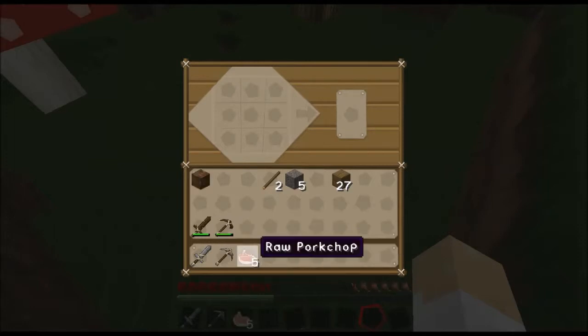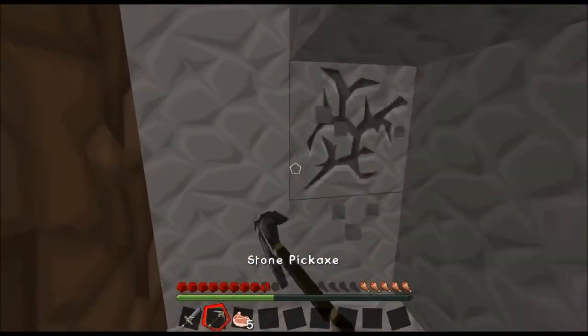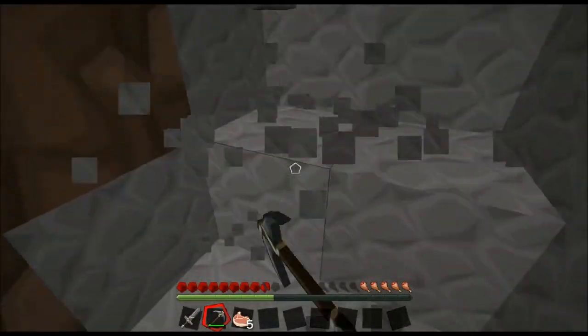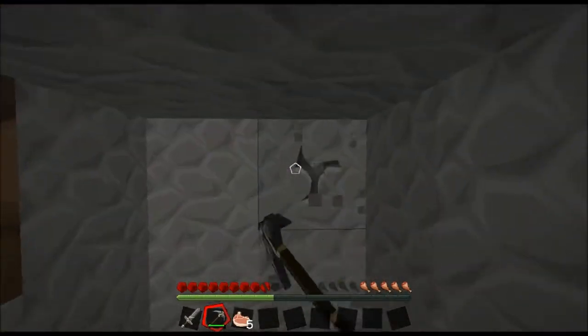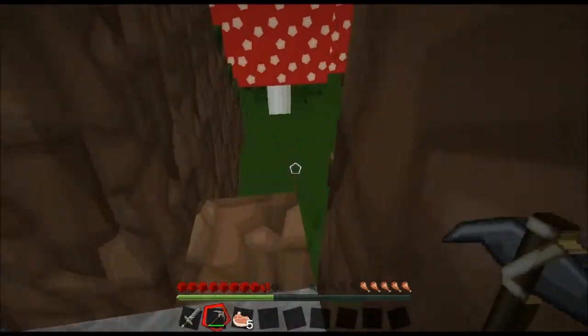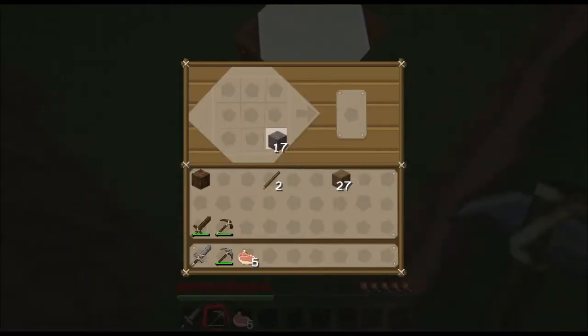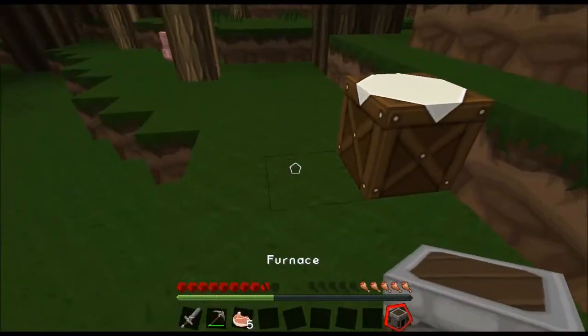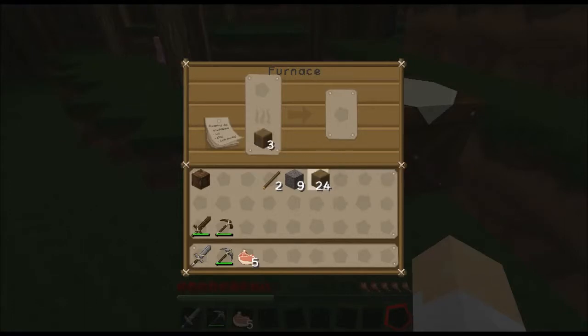Gonna need a bit more stone, and coal would be nice to find, but I do not see any. So we turn this cobblestone into a furnace and plunk down the furnace, get a few of our wood planks. One plank will smelt one pork — actually it's much more than that, so I can probably get rid of like half.